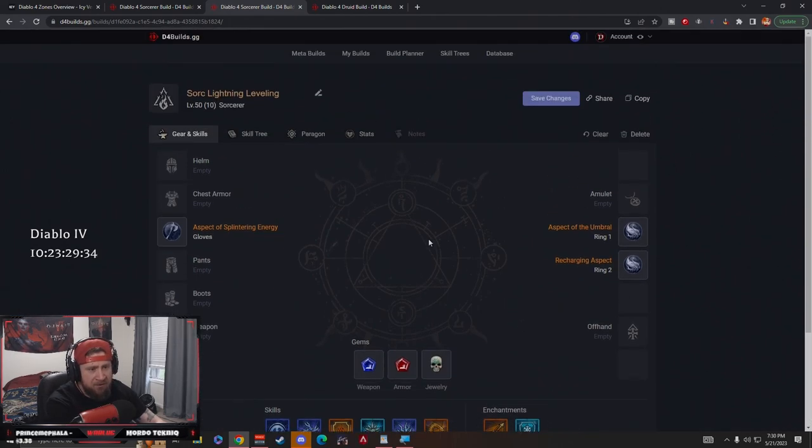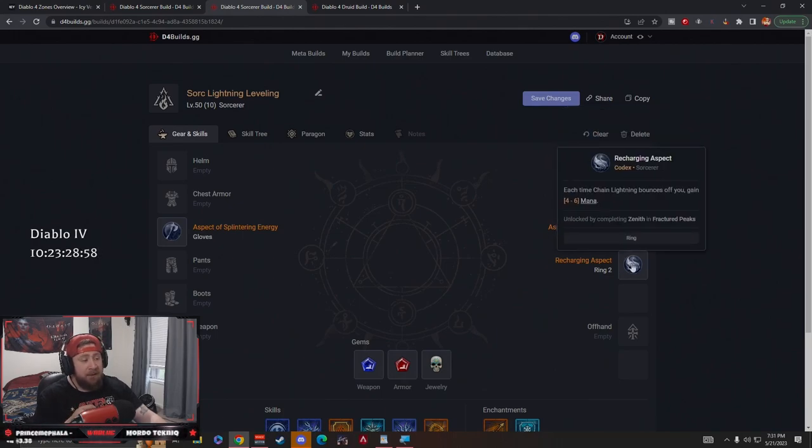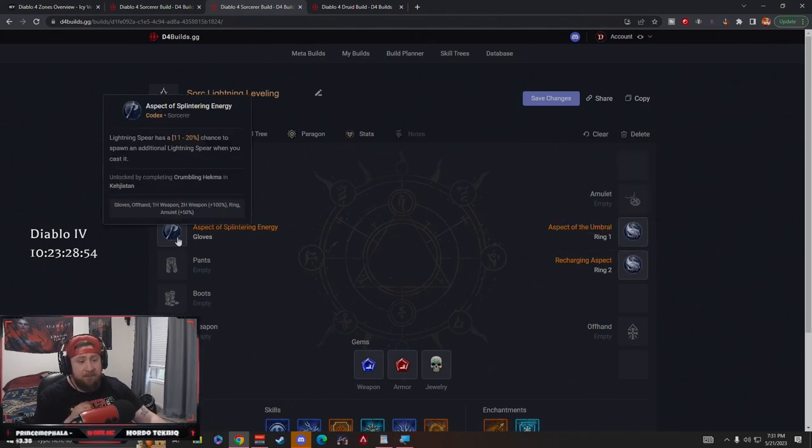Now for our aspects — as mentioned, these are codex-only. We're taking Aspect of the Umbral, which restores primary resource when we crowd control an enemy — which will happen often with Frost Nova and stunning via lightning skills. Then the Recharging Aspect: each time Chain Lightning bounces off of you, you gain mana, which is huge. And Aspect of the Splintering Energy: Lightning Spear has a chance to spawn an additional one when cast — especially great against bosses, throwing two Lightning Spears with high mana is super strong.